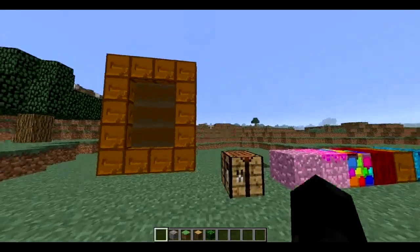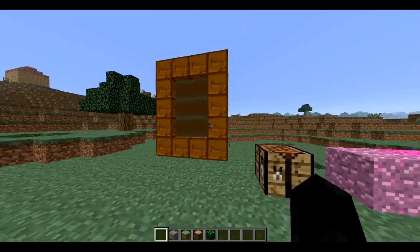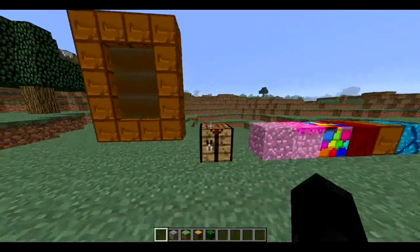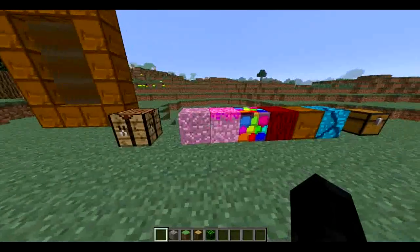Well, what consists of this mod? Basically, creating a portal to another dimension where the world is of colors and chocolates and those things. So let's see the different blocks that there are in this mod.